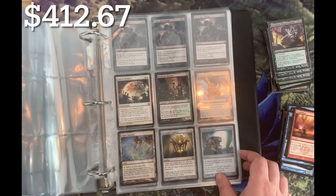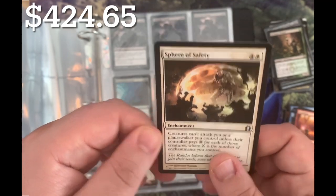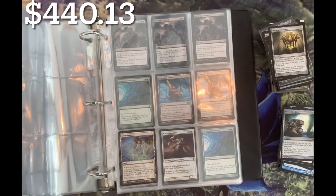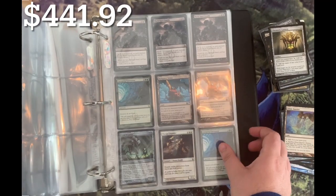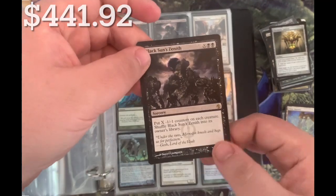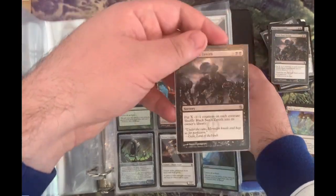Vandal Blast from Return to Ravnica - great card. Deathrite Shaman - used to be brutal in standard, very nice. And a Sphere of Safety. A foil Codex Shredder - might be something. And a Chromatic Lantern - very nice. This is getting crazy. I don't know what the counter would be at but we've blown past it. Black Sun Zenith - we've got three of them. Very nice.